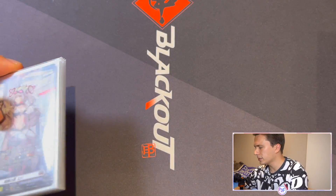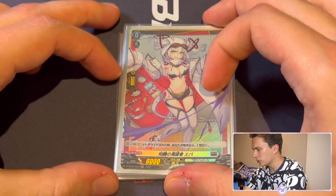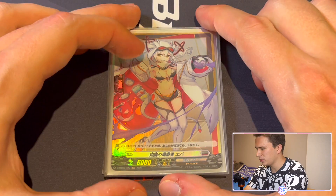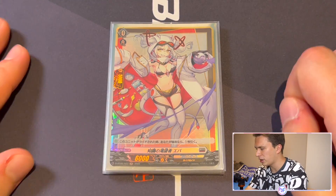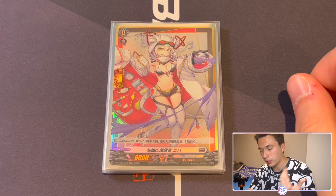We're going to first go through the ride deck in ascending order, starting off with the starter. This is the only Eva whose SP I do not have, because this one is pretty hard to come by — you can play it in any Brank 8 deck. But it's important that you run the grade 0 Eva, because you do need her for the grade 1's effect.